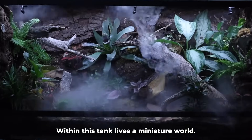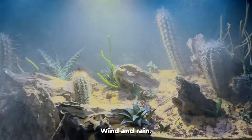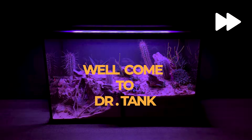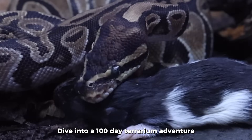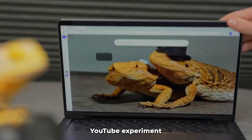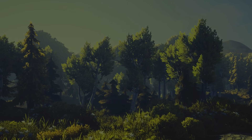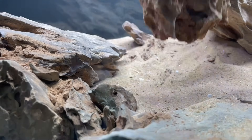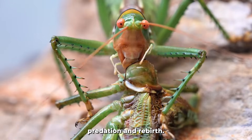Within this tank lives a miniature world — there are predators and prey, wind and rain. This desert is a dangerous place. Welcome to Dr. Tank. Dive into a 100-day terrarium adventure inspired by the Dr. Tank YouTube experiment, simulating a forest for 100 days, from barren dirt to a vibrant ecosystem. This setup mimics nature's cycles of growth, predation, and rebirth.